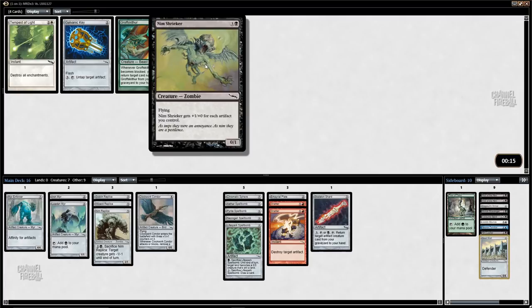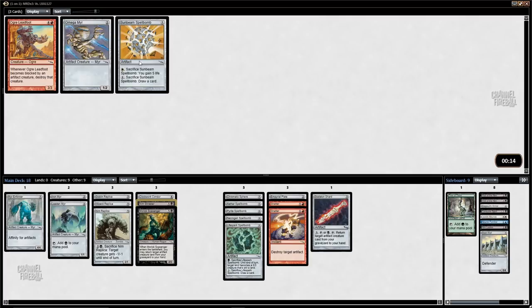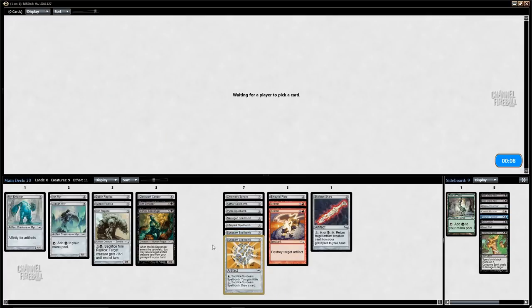Nim Shrieker on the other hand is actually good — that's a good late Nim Shrieker, and we could just be playing black like we planned initially. You get to fly over. We have 15 artifacts going into pack three — that is a pretty good amount. Another spellbomb, so we could definitely get there on mono-black or red-black affinity-ish deck. Another spellbomb — kind of wish I'd taken that Necrogen Spellbomb over Nim Replica, but that is but a small detail.